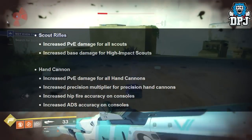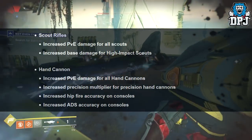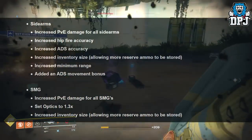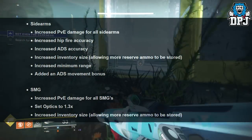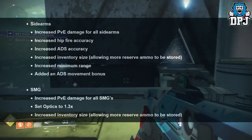Hand cannons: increased PvE damage for all, increased precision multiplier for precision hand cannons, increased hit-fire accuracy on consoles, increased ADS accuracy on consoles. Sidearms: increased PvE damage for all, increased hit-fire accuracy, increased ADS accuracy, increased inventory size for more reserve ammo, increased minimum range, added an ADS movement bonus.